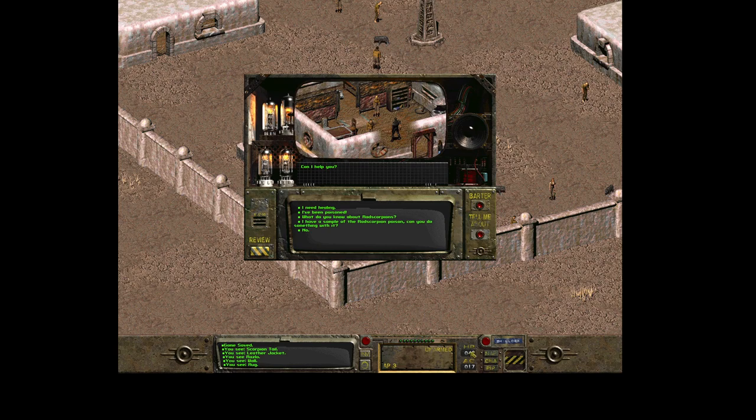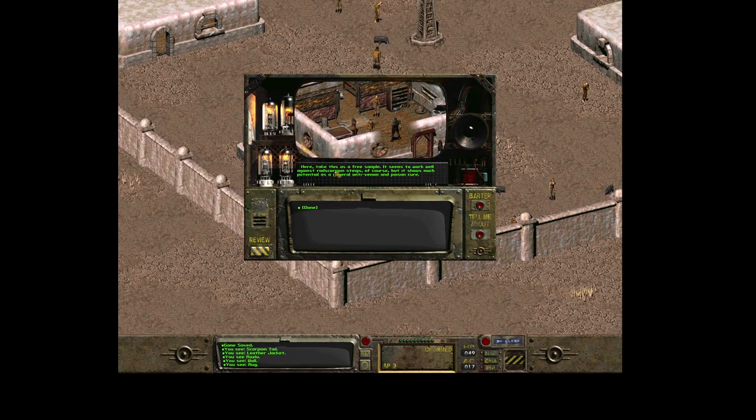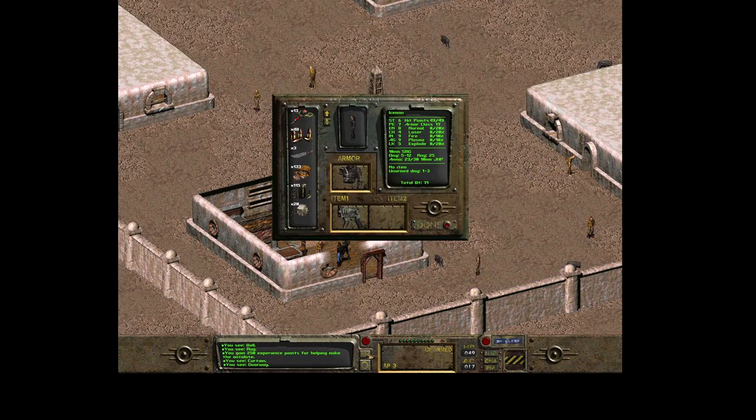I was on 49 hit points before, but when you travel from one city to another the healing rate automatically heals you. So I've been healed already. Let's give him this sample - and he gives us a free sample of this antidote. We earned 250 experience points.